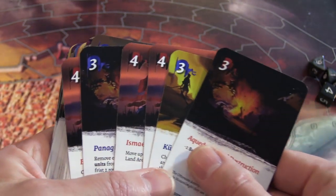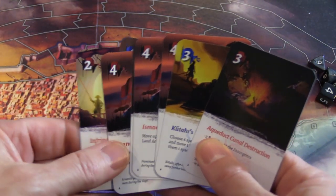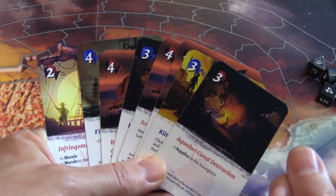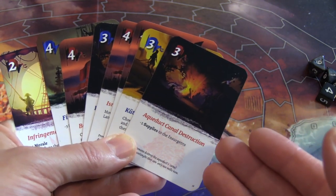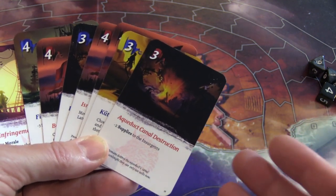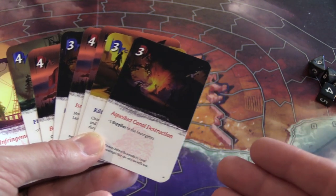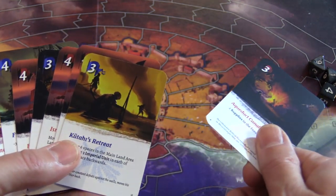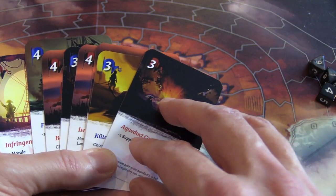Here's the cool thing. In Twilight Struggle, you have a hand of seven cards and you've got to play them down in a way where oftentimes the event — or in this case the card ability — triggers even when it's not for you. How do you mitigate that? Here, if you simply use the action points, the card is discarded and you do not have to trigger that event. So it's a little less painful.